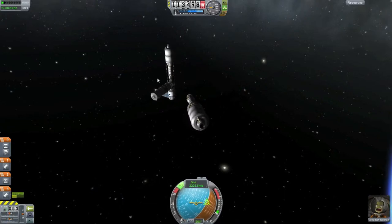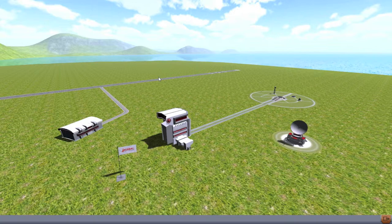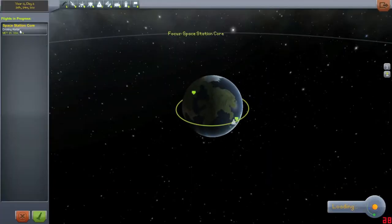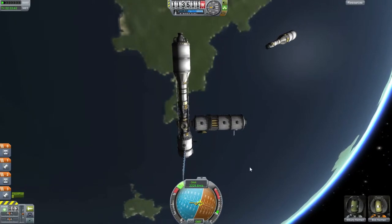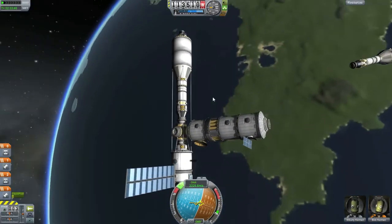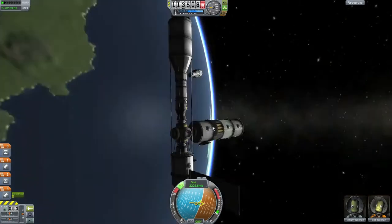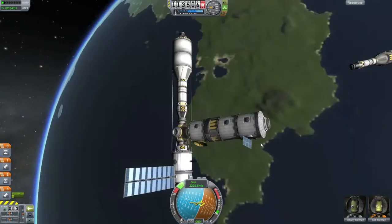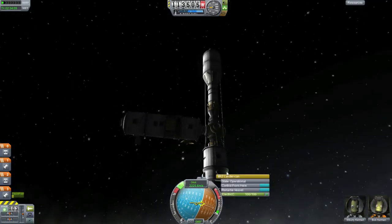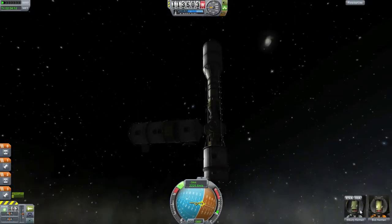I'm going to switch back over to my little space station here. This was actually the vehicle I brought up. I could leave it up there if I really wanted to, but I kind of want to get more. We still have some propellant there, got batteries. Oh, I knocked off the solar panel over here.